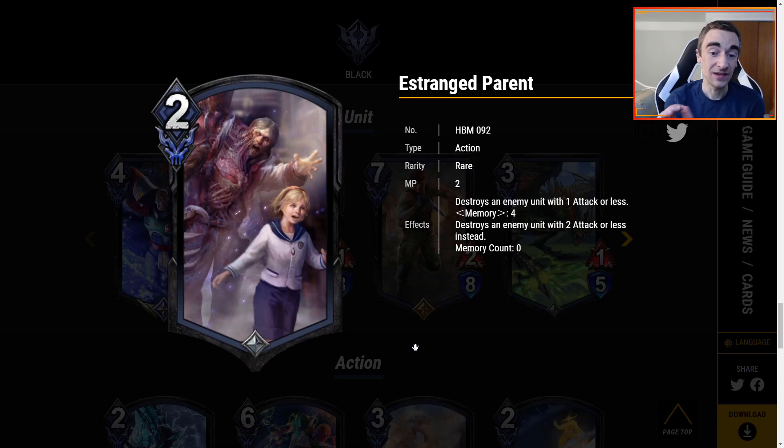A Strange Parent is 2 MP — the art is kind of gross but definitely Resident Evil horror. It destroys an enemy unit with 1 attack or less. If you have Memory 4, it destroys an enemy unit with 2 attack or less. I'm kind of off this card because this is like Murder Spikes — yes, you don't have to sacrifice life, but a lot of times you want to sacrifice that life in Spike Launch, and that life loss isn't that much. You really need Memory 4 to make this into a Spike Launch, and without Memory 4 it's worse. So overall I'm pretty down on this card.